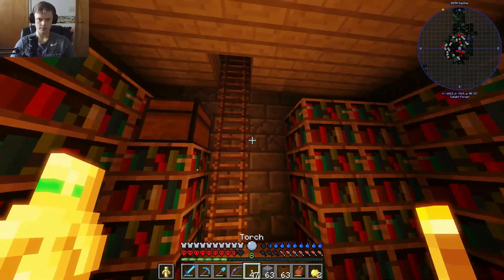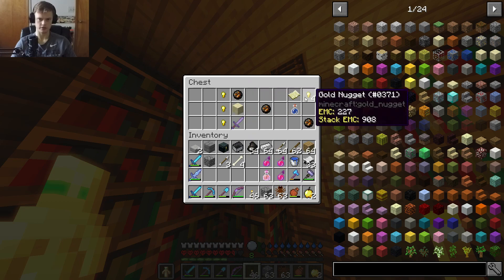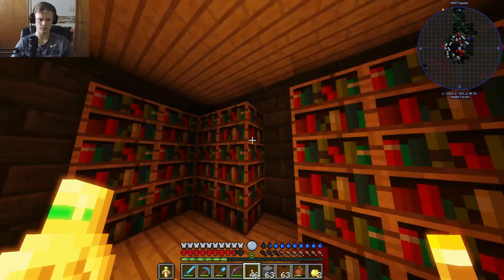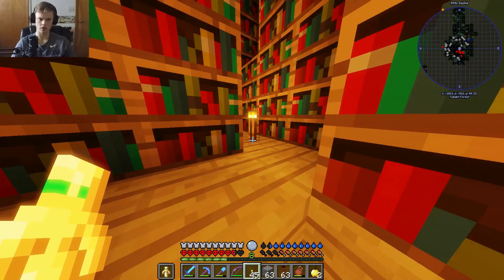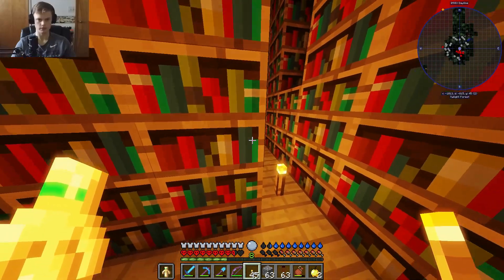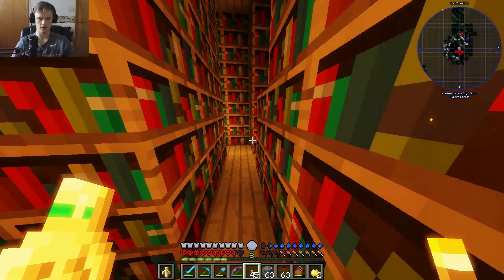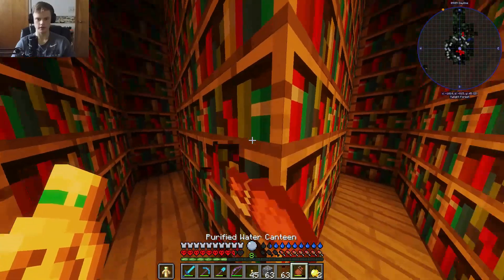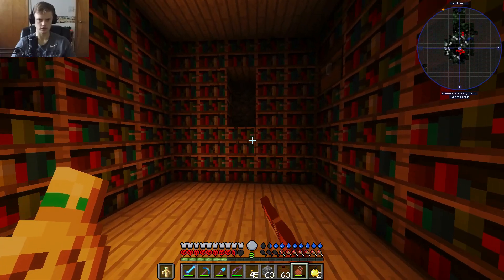Two shot with a bow — that's not bad. Fire charge — can you make those? I think you can, with blaze powder and charcoal. Oh no, is this a mace? The right hand rule — you just keep going right. That's a great mace you got there. That's how I vein-mine these books — that's probably a terrible idea. I actually need books though, let's collect all these.